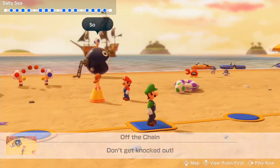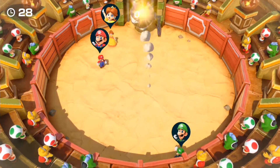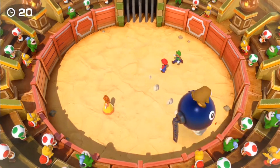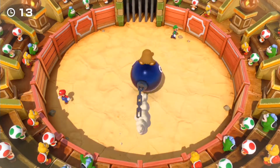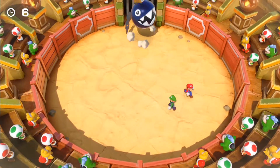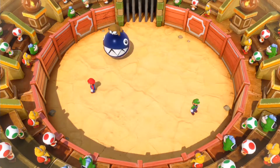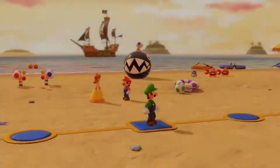The next minigame is Off The Chain, where we can't afford to get knocked out. We're teaming up with Daisy and Mario. Dodging the chain chomp is actually a lot easier compared to Chain Chomp FIFA in Mario Party 4. This plays more like Flatiator from Mario Party 5, except we're able to ride on a chain chomp.